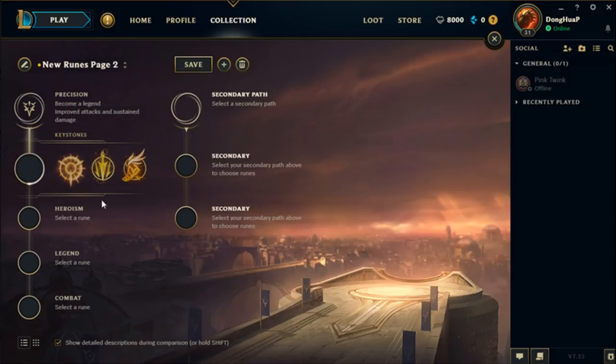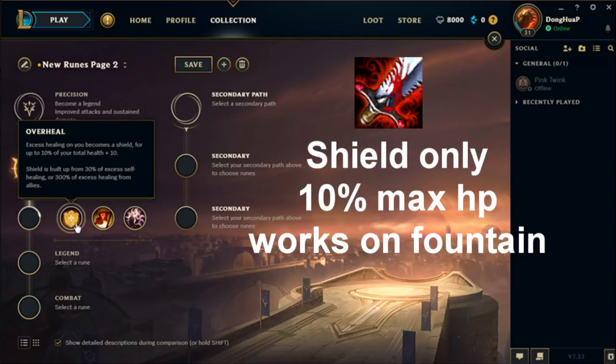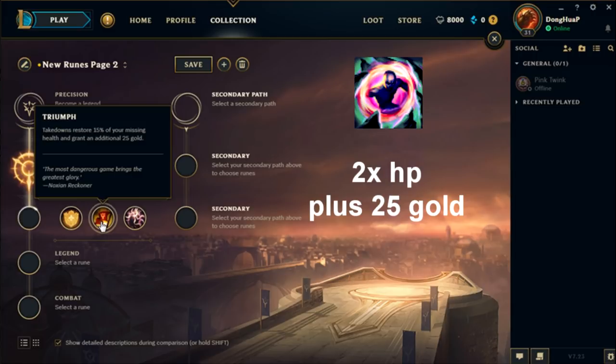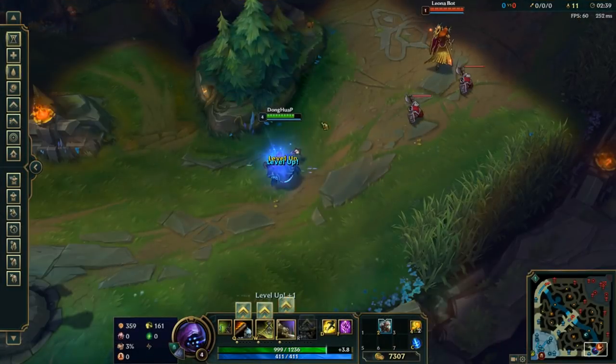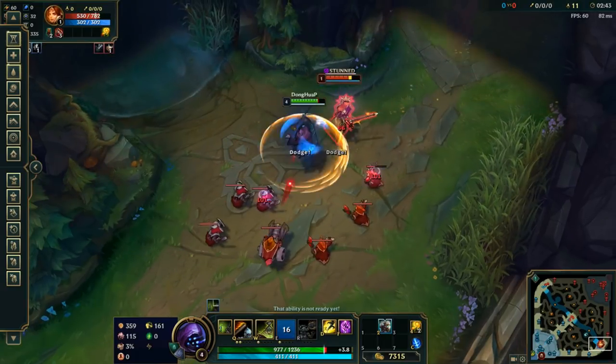You will choose one of these three keystones, and it will define a lot of how you play. In the first column, you have Overheal — it's pretty much a Bloodthirster passive, except it's more effective when allies heal you. Triumph is the same thing as Dangerous Game, except it does not give you back mana, and instead gives you more HP and a little bit of gold. Presence of Mind takes your mana bar and turns it white after you level up or kill an enemy champion. While your mana bar is white, all of your abilities that cost mana are fully refunded their mana cost.